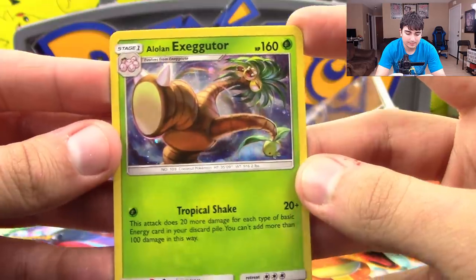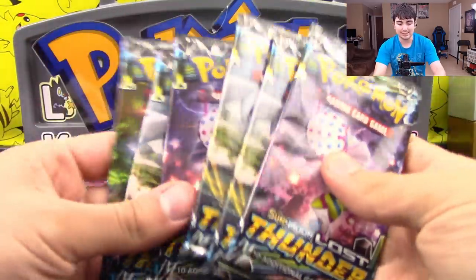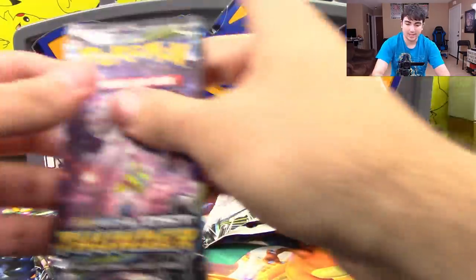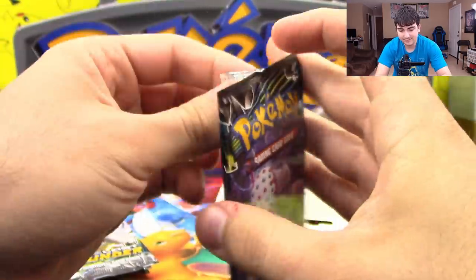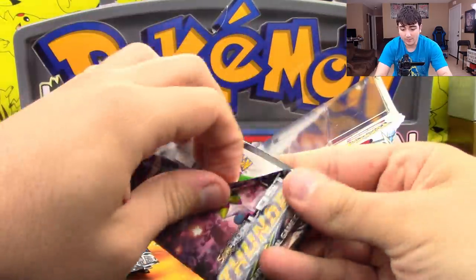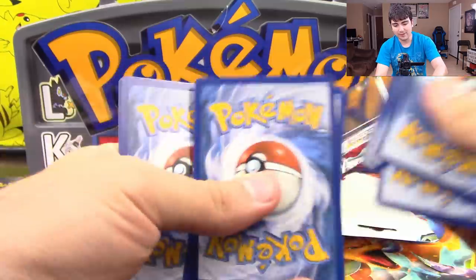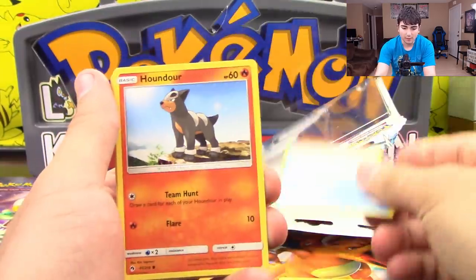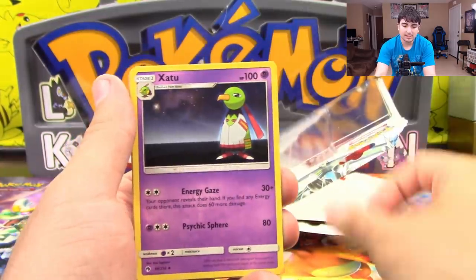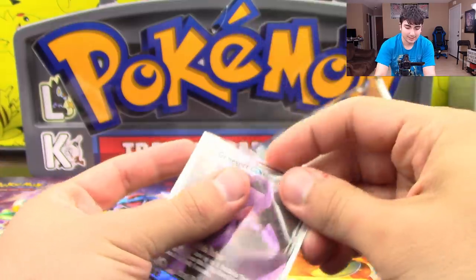And it's the same thing here with the Alolan Exeggutor. Now for the part that you guys actually care about — I've got the six packs that this comes with of Lost Thunder. Let's go right into it. I swear I will not use my teeth for any of these. Okay, there we go — it paid off to not use the teeth, guys. I was rewarded! I'm going to start off here with Jigglypuff, Mareep, Alolan Vulpix, Houndour, Poipole, Adventure Bag, Zatu, Sableye, Reverse Holo Poipole, and a Genesect GX. That is how we start our openings, guys!